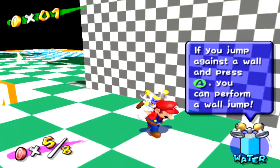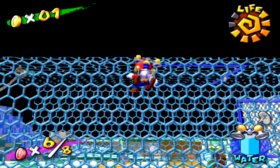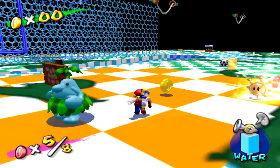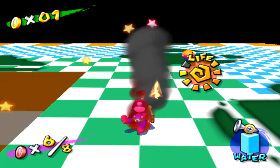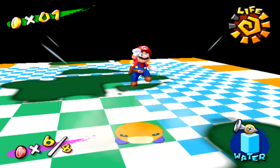Moving on we have more typical test map things like areas to test jumping, wall jumping, climbing fences, slopes and so on. There are also a few red coins and a shine sprite to test collectability. And we also have a random fire that damages you and a poor Strollin' Stu minding his own business, which I decided to kill anyway.